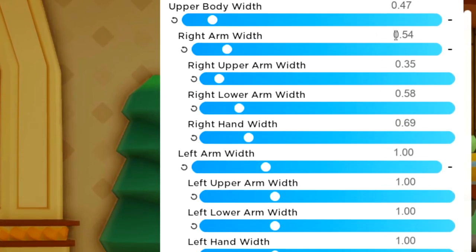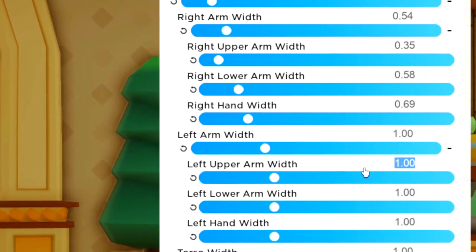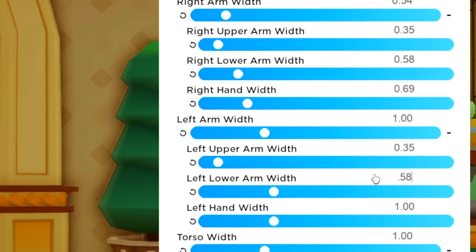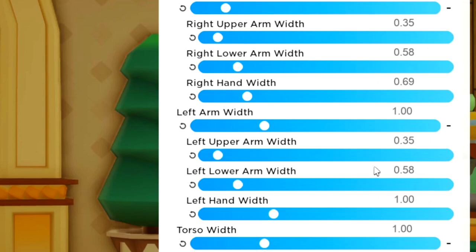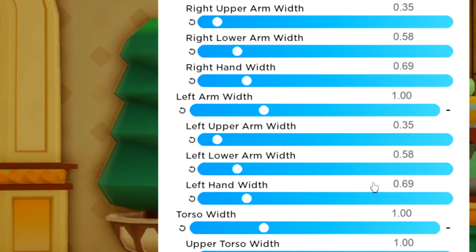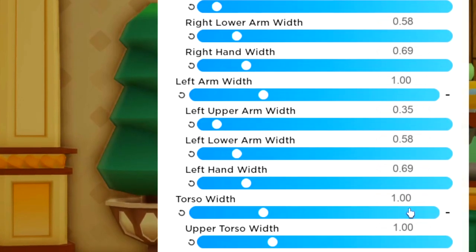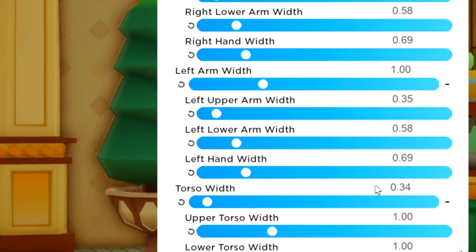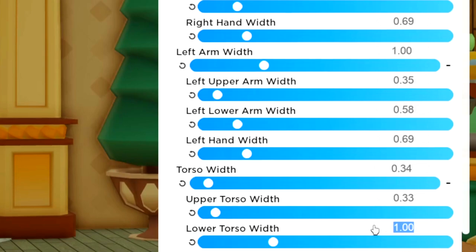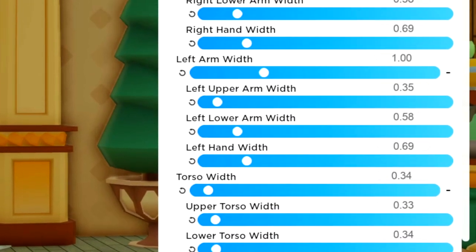We're going to replicate what we've got in the right arm to the left arm. Left upper arm width is 0.35, the next is 0.58, and the hand is 0.69. Then moving to the torso: torso is 0.34, the upper is 0.33, and the lower is 0.34. That completes the upper body width.